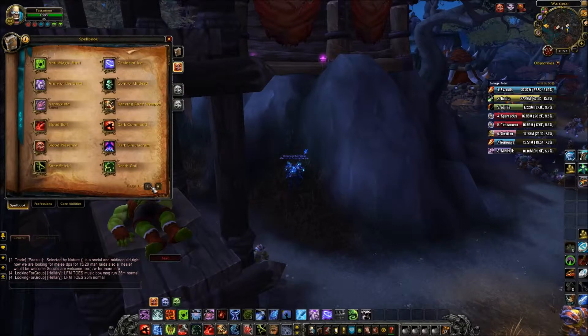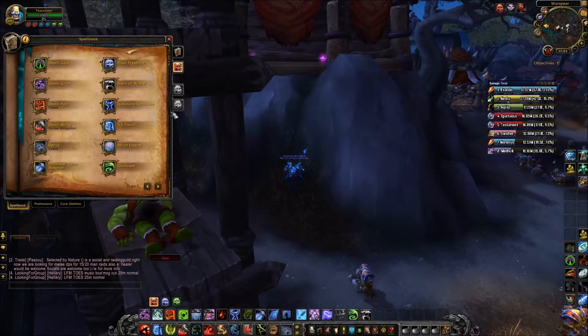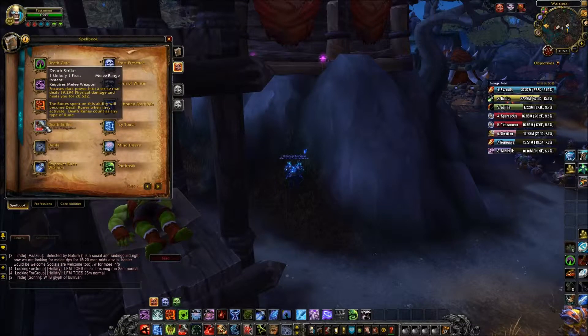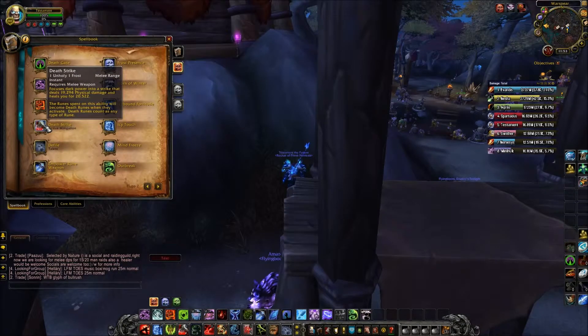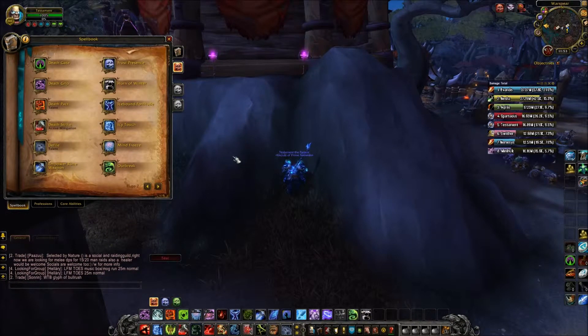That brings me to Death Strike, which is both a defensive and offensive ability. When you stack it with Blood Boil it will heal for more. It focuses dark power into a strike dealing around 19,000 physical damage and healing you for around 20,000 — though the exact numbers depend on your gear level. There's no real set rotation for Death Knights; it's more of a whatever-procs-then-hit kind of thing, and Death Knight has always been that class.